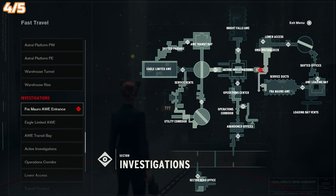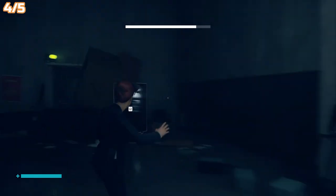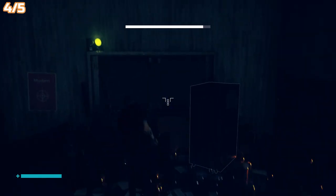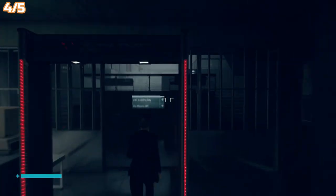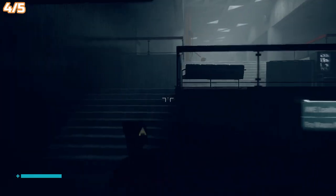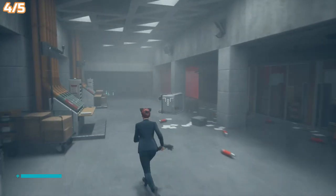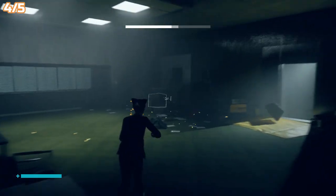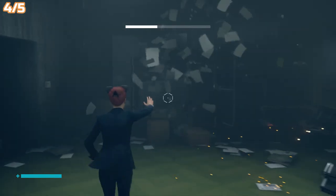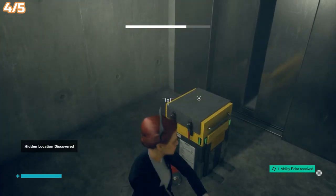Next we're going to head to Framaro AWE — the opposite side, right-hand side this time. I'm going to blast through this door and go this way; this is all story route so you would have to come through here anyway. I'm going to ignore the enemies again. This is kind of the observation deck control room, and there's a lift you would go down. Instead, open this one up or just move this rubbish out of the way. Drop in — that's it.